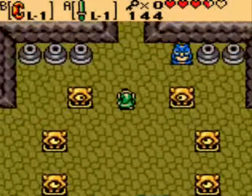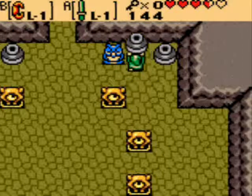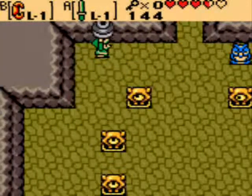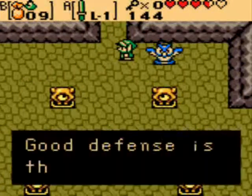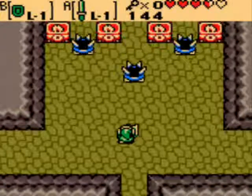I think we know right away what our item is going to be. If you don't know yet, I'll let you guess. Good defense is the best offense against spikes — and we know what that means as well, don't we?